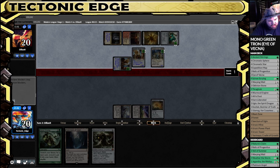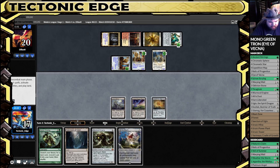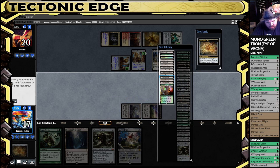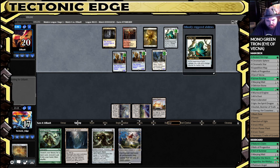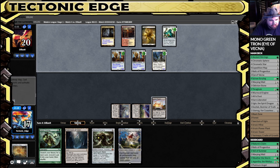This is looking like that Boros build. I would like to topdeck an Urza's Tower here, but I'll take an All-Is-Dust. We'll have the Tower for next turn — Worm Coil is definitely our best play. Unlikely we're going to see a Pirate Freebooter here, but we are going to take some damage.